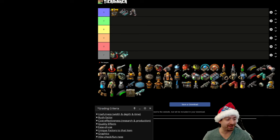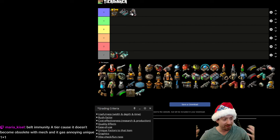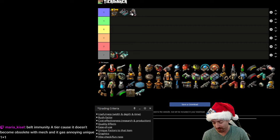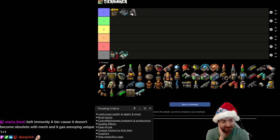Exoskeletons are also S tier — maybe one of my favorite things. It's so fun to be able to stack movement speed. I'm a big sucker for movement speed in all video games. Back when I played World of Warcraft in Burning Crusade, I always loved playing classes that got better movement speed — like the shaman, because you could get wolf form earlier than other classes got their mounts. So I loved my shaman back in the day. Anyway, I love move speed, so I love exoskeletons.